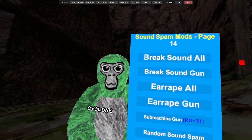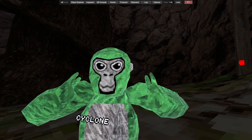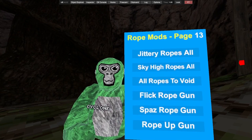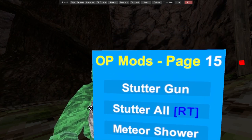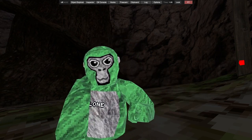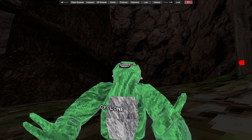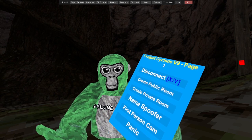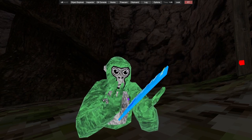We got rope mods. This menu is meant to be mostly used in a public room while unbanned, so that's why most of these mods do not work. But it is a really good undetected menu, that's why you should use it. We got sound mods — a stutter gun, it just makes them lag really weirdly — and stutter all. Meteor shower, snowball rain, water balloon belt.